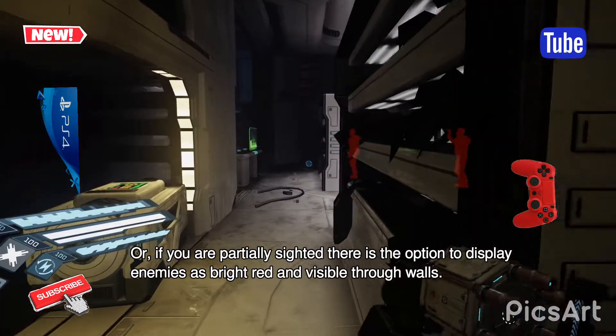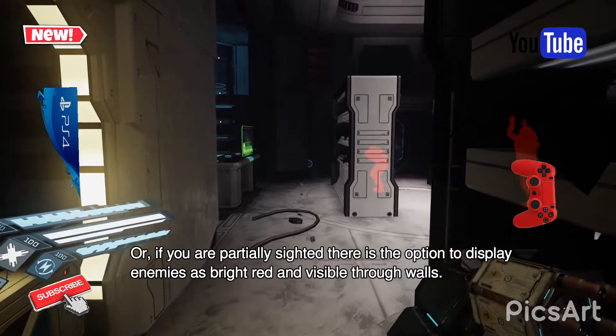Or, if you are partially sighted, there's the option to display enemies as bright red and visible through walls.